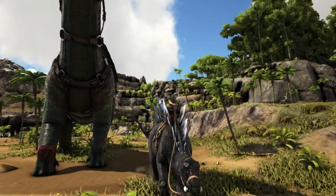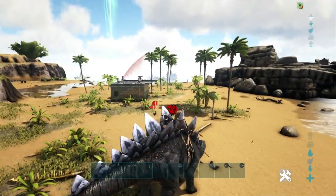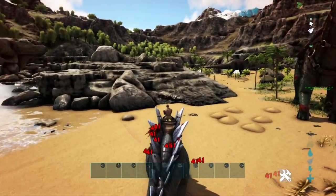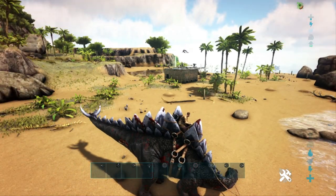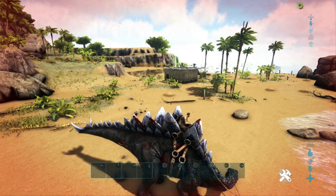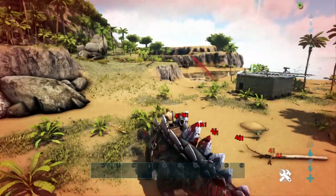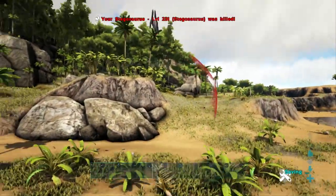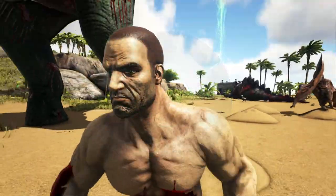Coming in at number 4 we have the Stego. The Stego used to be the real MVP of turret soaking, however it has taken a recent nerf and it doesn't soak as much damage as it used to. Essentially its plates block the damage from the turrets from hitting the rider, which is a great way to mitigate damage. However, you do need bred-up Stegos with lots of health and decent saddles. These are running on primitive saddles. With really good saddles you can get the damage down to as low as 20 damage, which is great.